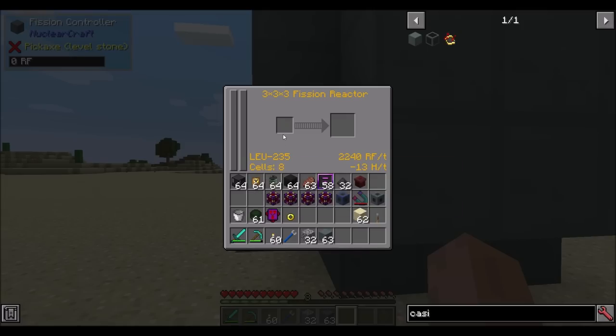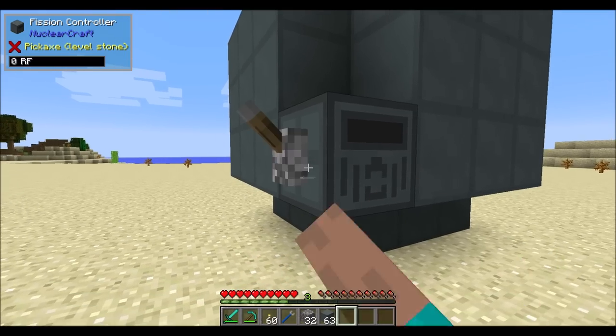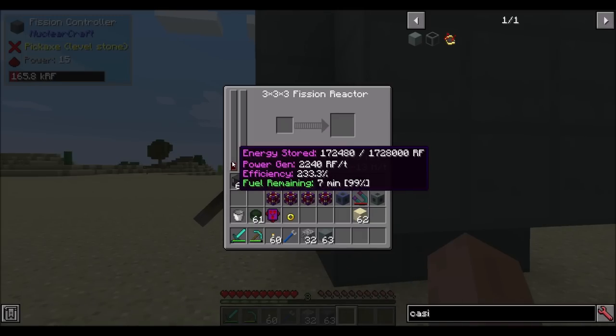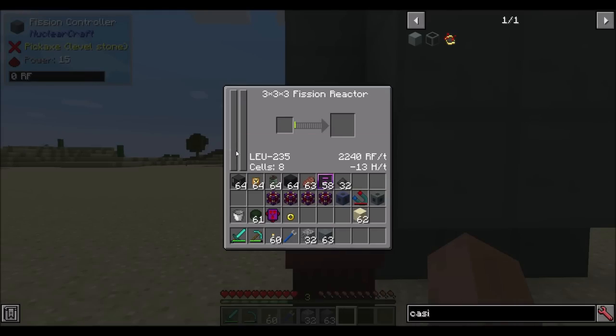With four moderators and eight fuel cells, LEU-235 just happens to be just right for this reactor. With eight fuel cells, we've got an efficiency of 233%, generating 2,240 RF a tick. Because we have multiple fuel cells, we burn through fuel faster - our fuel only lasts eight minutes rather than 60. But our efficiency is way up. The 2,240 RF a tick over eight minutes is way better than the basic 120 RF a tick over 60 minutes. When we turn it on, we generate 2,240 RF a tick with no overheating.